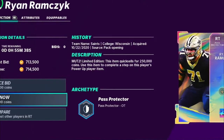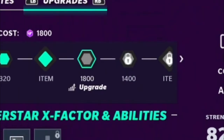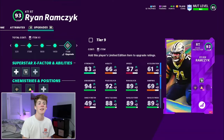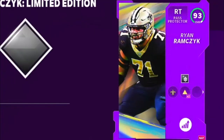I'm gonna scoop him up. Oh, that hurt, that hurts so much. This is easily like the sexiest card art in the game — no debate. I gotta add training to him, that's 3,000 training. We're gonna upgrade Ryan Ramczyk up to his 90 overall until we can add in the card. That is beautiful — I love that card art, man. And we can change the front art too.